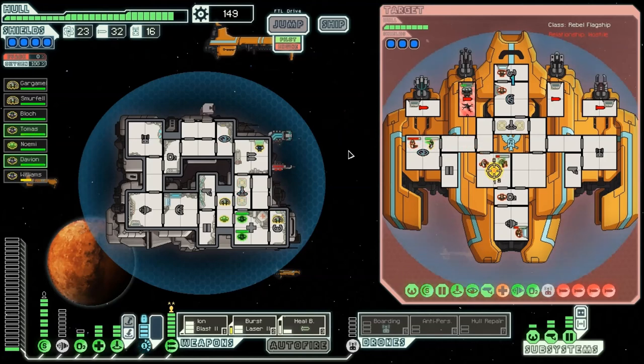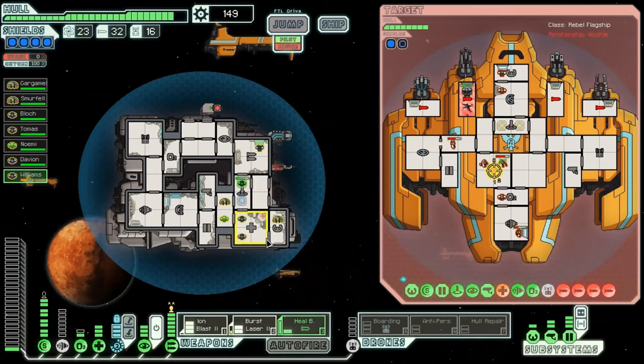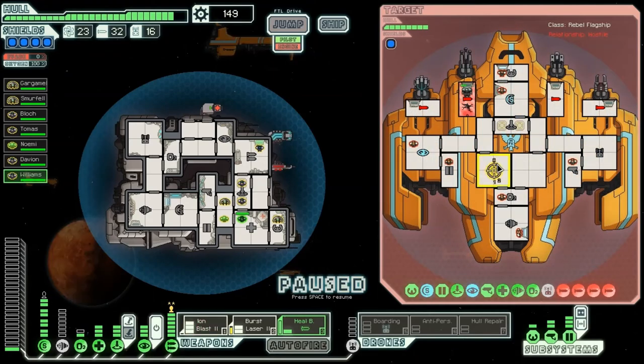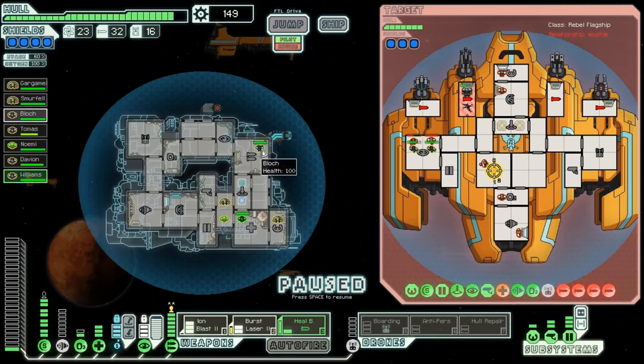Teleport in or take him out — I'm going to take him out. Get him healed. Now they're all super cloaked — it's irritating. This is just a huge back and forth. Teleport in on the cloaking so we can try to beat that room down. Got some damage on their med bay. Send you in Blotch — you're hitting with the weapons. But whatever, let's just finish them off.